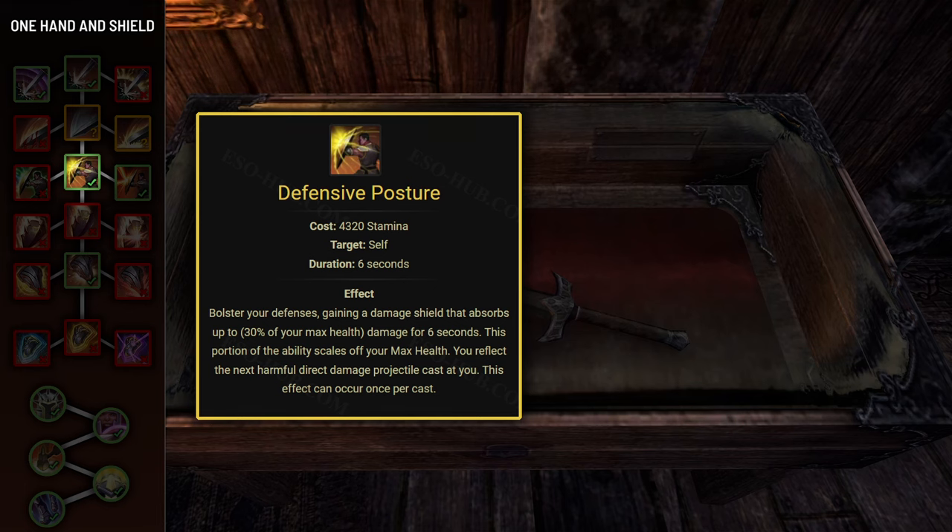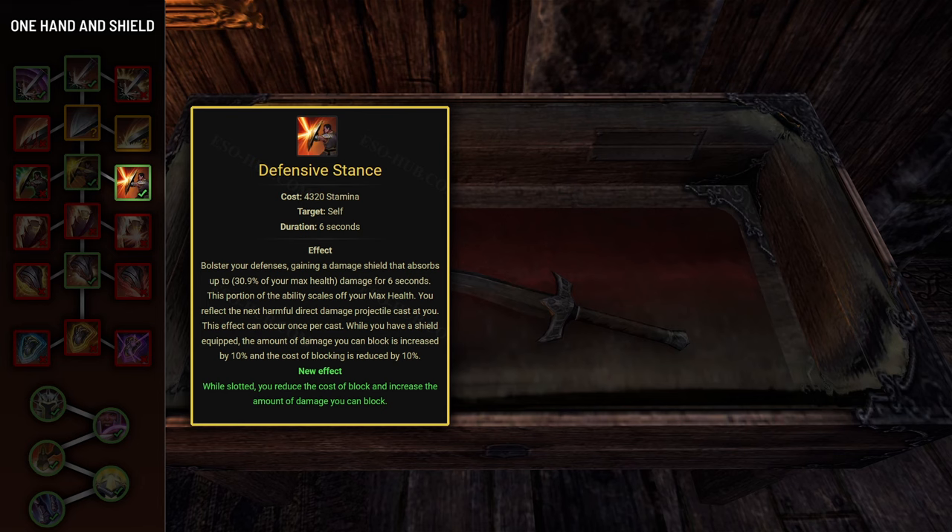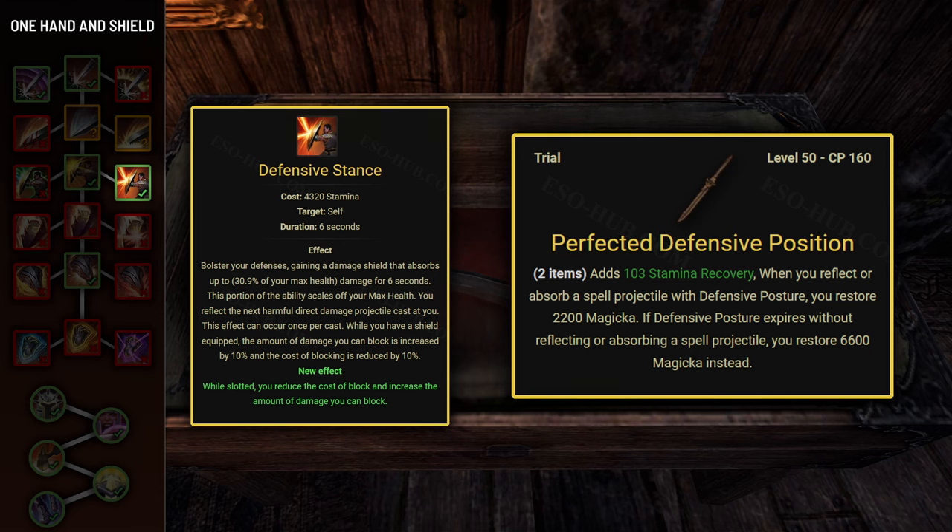Next skill is Defensive Posture, which grants a damage shield equal to 31% of max health for 6 seconds and allows you to reflect one projectile. This can be extremely useful in encounters like the Loquestis fight, where you can deal damage by constantly reflecting Frost Bolts, or the Daedrophs in LS Archive where reflecting Fire Bolts back at them will basically one-shot them. The only good morph is Defensive Stance, which reduces the cost of your block and increases your block mitigation by 10%. It's also worth noting you can amplify it with the Defensive Position set so each cast restores magicka.